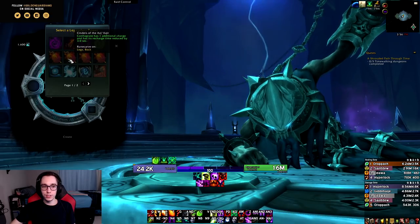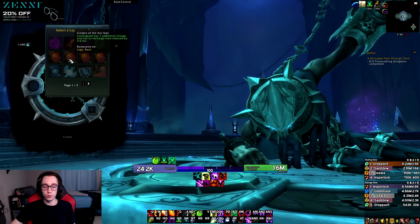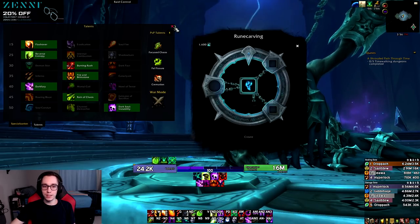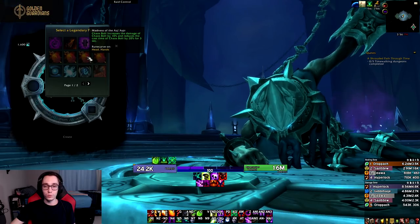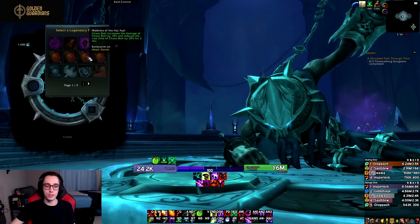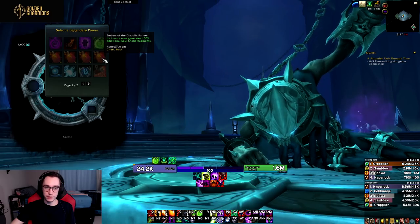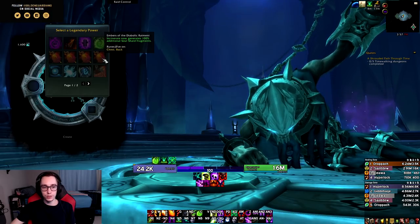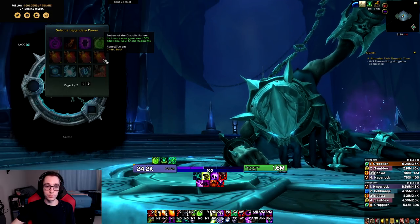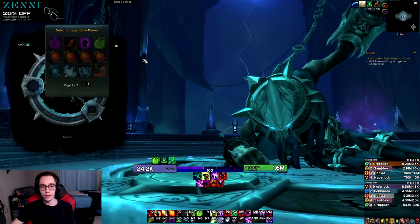Then we have Cinders of the Azj'Aqir: Conflagrate has one additional charge and its recharge time is reduced by three seconds. Especially in combination with Flashover, this means you'll be Conflagrating way more often, giving you Backdraft way more often and speeding up how Destruction Warlock plays. Then we have Embers of the Diabolic Raiment: Incinerate now generates 100% additional Soul Shard fragments, giving you more resources overall with nice synergy with some of the talents we have.